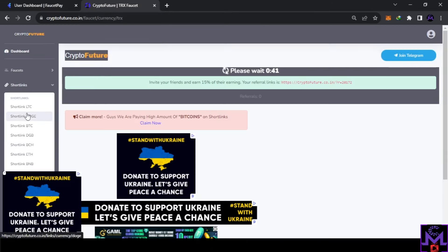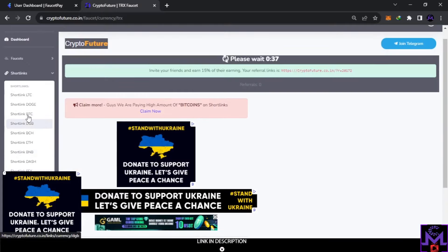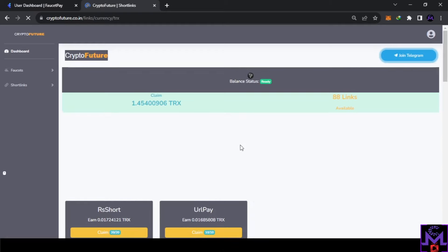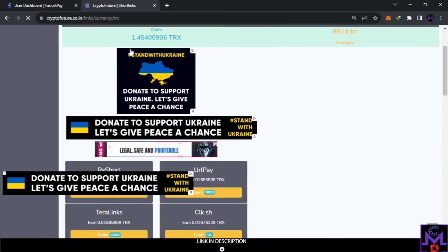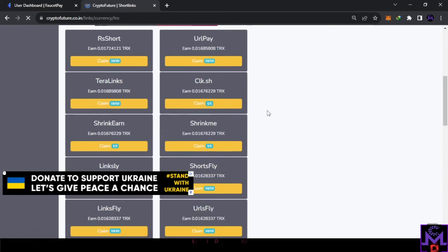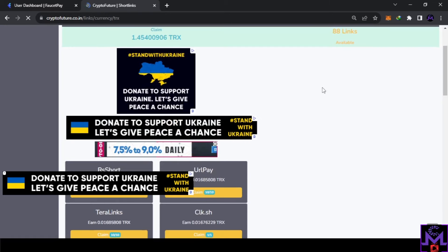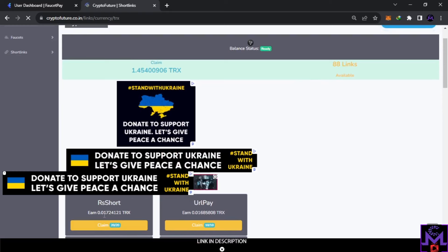Also, if you want to work on short links — I haven't tried this personally but it usually works and you can find bigger payments. For example, if you select TRX on short links and complete one, you'll find bigger payments. If you complete all of them you can earn like 1.5 TRX, but it needs time. Each short link gives 0.01 TRX, so completing 100 gives you 1 TRX. Some give 0.017, so completing all 88 links gets you 1.5 TRX in a day, and tomorrow they reset.